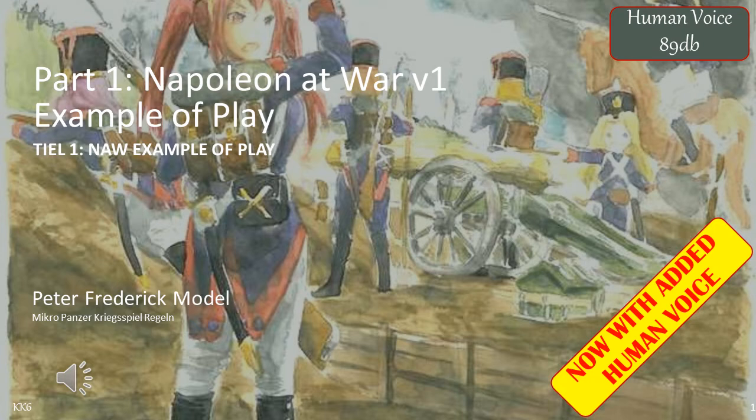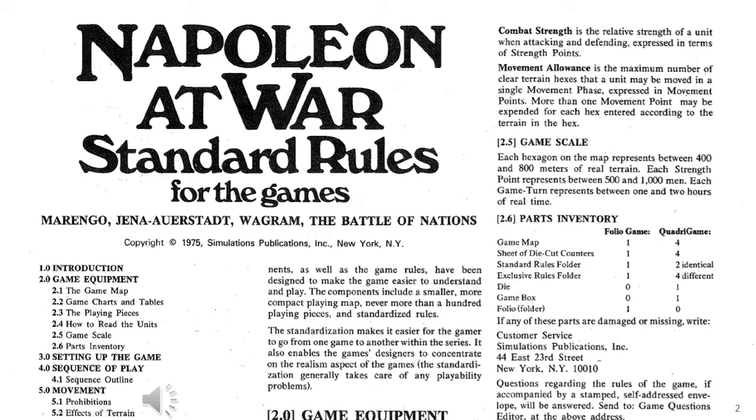Welcome to another exciting video. This video is an overview, an example of play for what I call Napoleon at War version 1 figure gaming rules. Napoleon at War is a series of board games published by SPI back in the 1970s. This video uses a figure game version of these rules and their scenarios. This is not going to be a rules-focused video; instead it's going to provide an overview of what a game using this kind of rules concept would look and feel like.